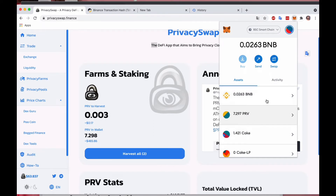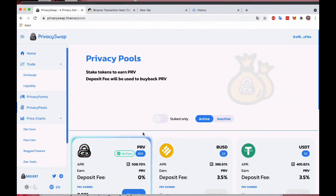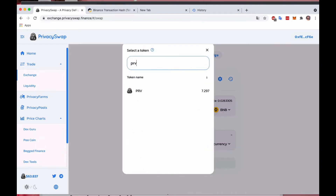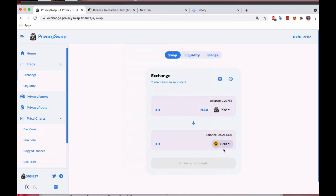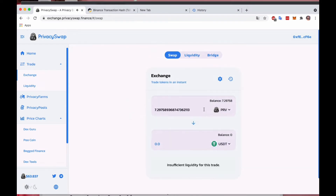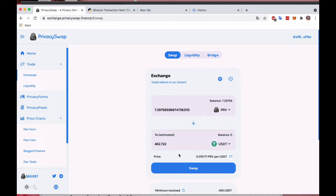I'll check my MetaMask to confirm the harvested amount is in my asset balance. If you desire to harvest and then change it to a different currency or withdraw, simply head over to the Exchange tab. This is where you can use your existing PRV and exchange it to anything else, such as BNB, USD, USDC, or USDT. If I hit max, it calculates how much USD that would be, then I hit swap, confirm, and it's done.